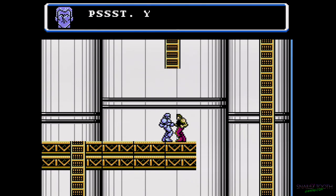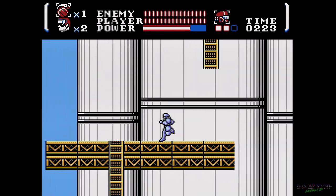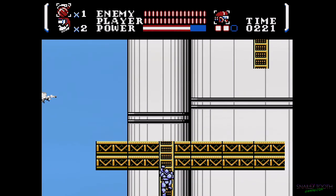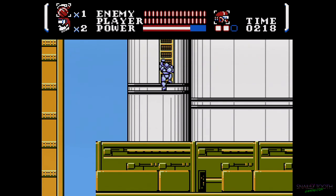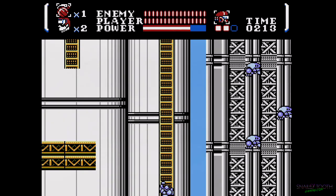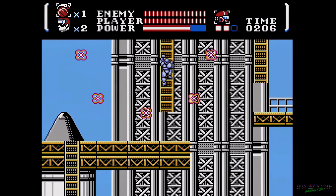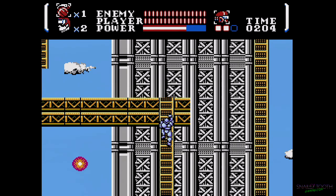That little star I just got increases my power meter. Once you fill that up, you can throw the Power Blade further. There are also power-ups that let you throw more than one at a time — two or three — and there are different colors of Power Blade you can get. The red one is the best; it does more damage than the purple or the blue stock one, so before we go into a boss we'll try and have the red one.